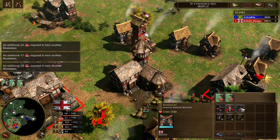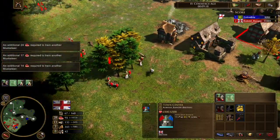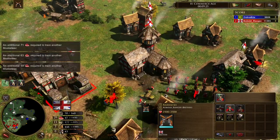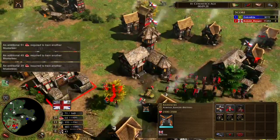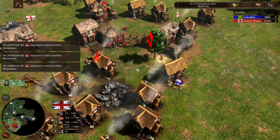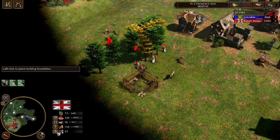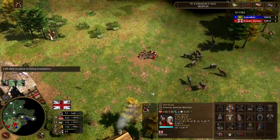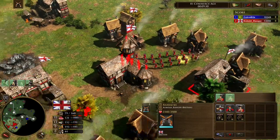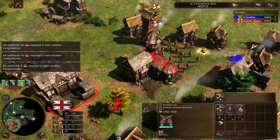So you need to get your houses a bit later if India is going to rush — now's a better time. Once you have like 43 vills, it's not a big deal to put some on wood, because you'll still have 10 more than he has on food or coin. But if you only have 10 more vills total and you put 10 on wood, you don't really have an advantage.